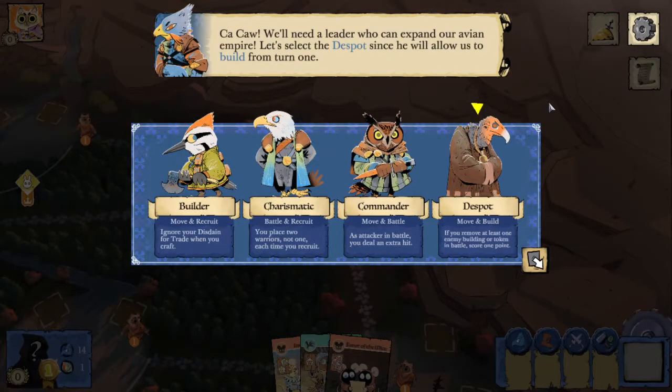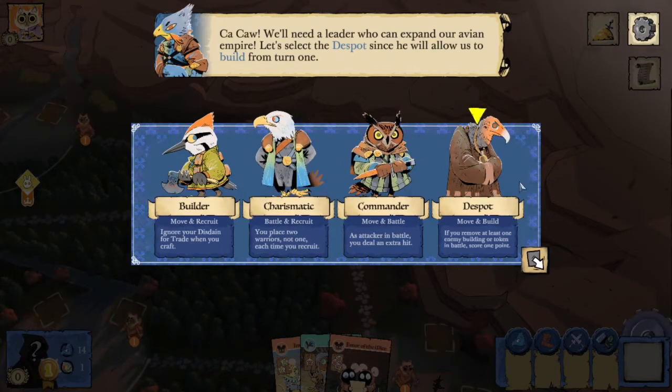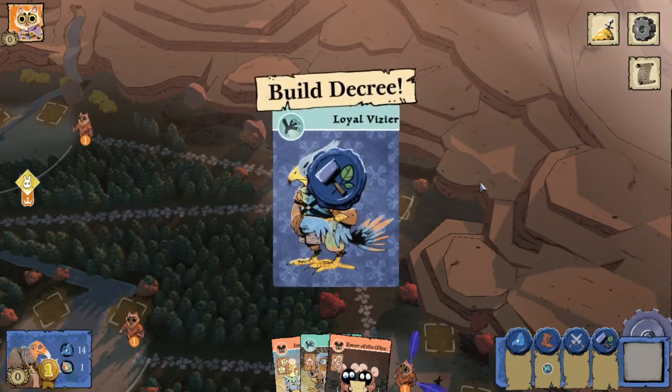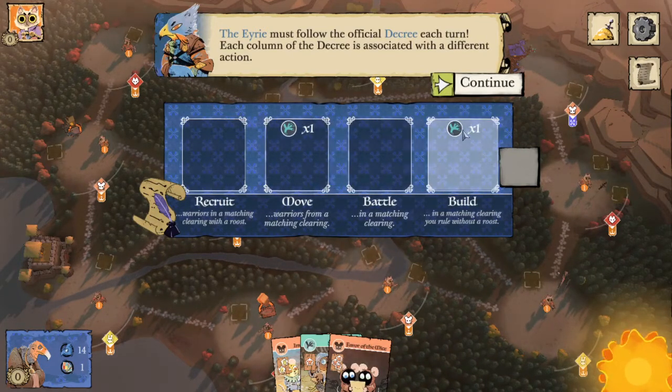We're going to need to select a leader, and each of the leaders have their own abilities. In the bottom you can see the builder allows you to ignore disdain for trade or new craft. Between that and the name they have two words which indicate actions in the decree. Picking a leader, each one will set two actions that will automatically go in your decree. Despot is the only one to build, so it's a common opening leader for beginner Erie players. We're going to select despot - we now have a bird card in move and a bird card in build, the Boiled Viziers added to the decree.